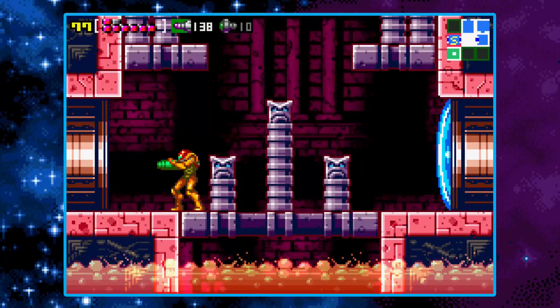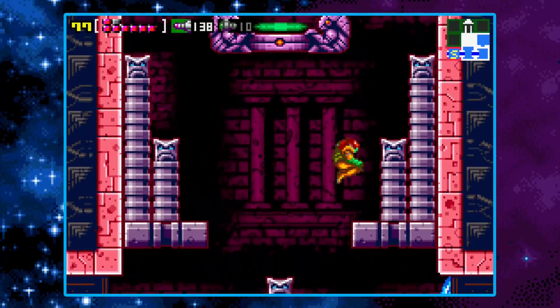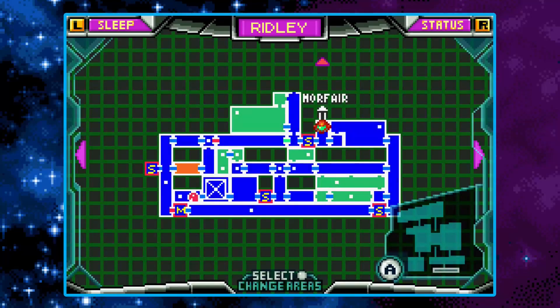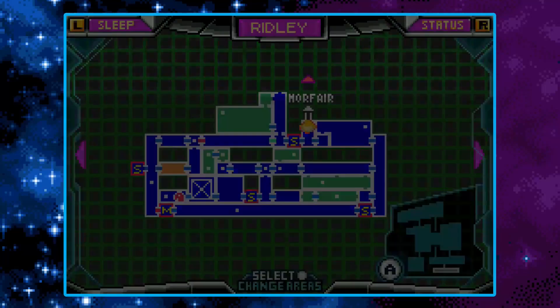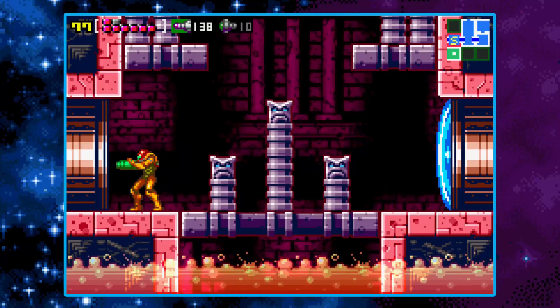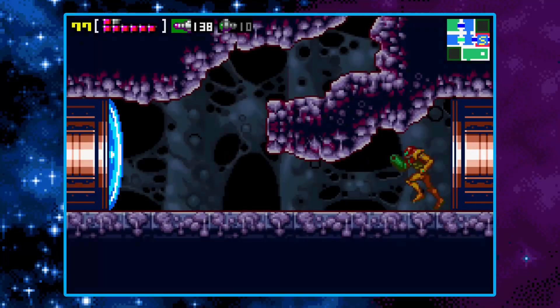Hello everybody, this is Thanos here, and today we are back in Metroid Zero Mission. In the last episode, we completed Ridley's Lair, at least the story-required parts, and today we're going to be heading back to Norfair. However, there are only missile tanks that we missed here in Ridley's Lair, so we're going to be grabbing those first. I don't know if we can grab all of them, but there are still some I want to get while we're still here. I'll see you guys at the first one.